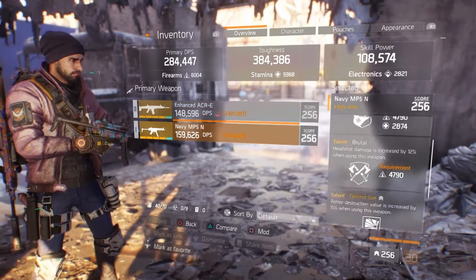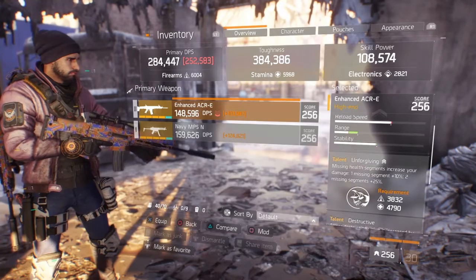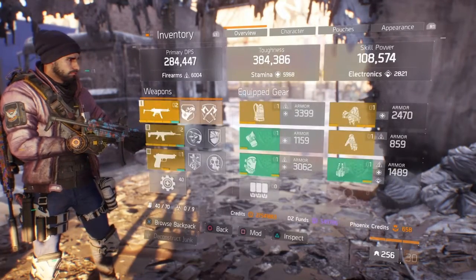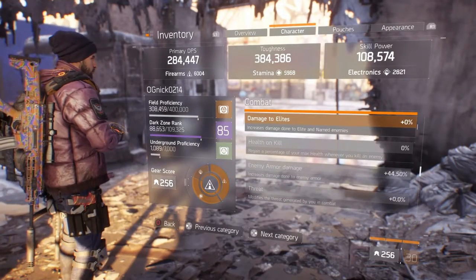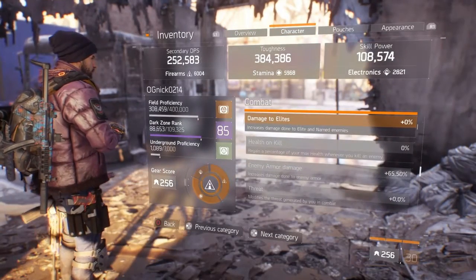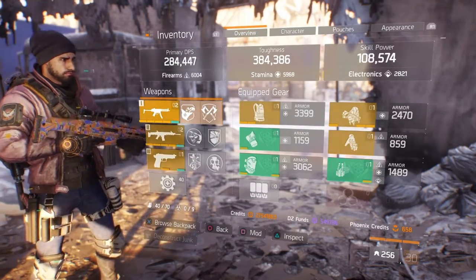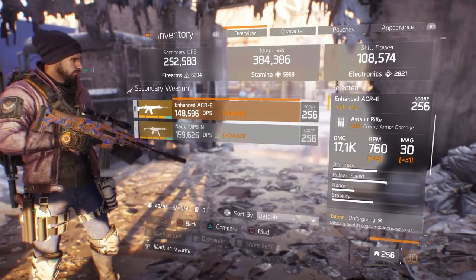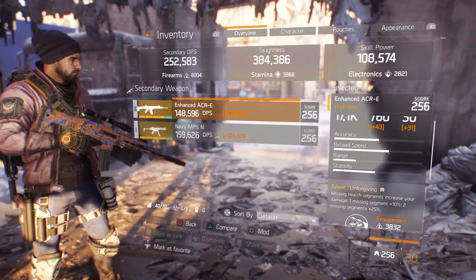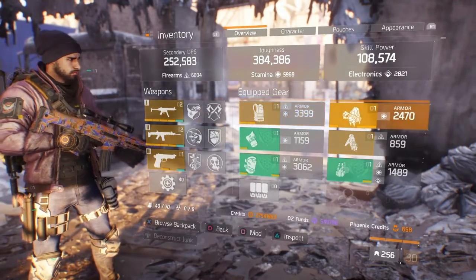As far as weapons: Brutal, Destructive, Responsive on my Navy MP5. Unforgiving, Destructive, and Competent on my ACR — I'm trying to get Responsive on it but can't seem to get it. I might roll it a bit later today. My enemy armor damage on my Navy MP5 is 44.5%, and my ACR is at 65.5%, pretty much 66%. Really insane enemy armor damage on my ACR. It shreds too — it's a very stable gun, 800 RPM, good damage, and has pretty much all the talents you need. Unforgiving is decent, not the best though, because in this game if you're about to die, you're dead anyway. That's why I kinda want to try to reroll that.